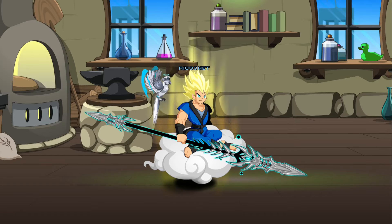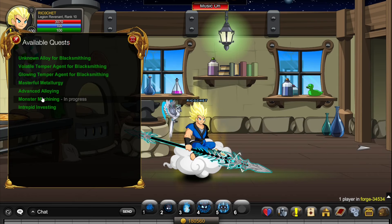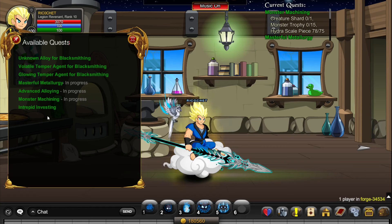Blacksmithing rep is finally useful for something — there are brand new enhancements you can use, which I'll go over in a later video. For now, I'll go over how to get rank 10 blacksmithing as fast as possible. Click this NPC for smithing rep, and we'll go over the two daily quests later: Masterful Metallurgy and Advanced Alloying. First, I'll go over the main ones you want to do.